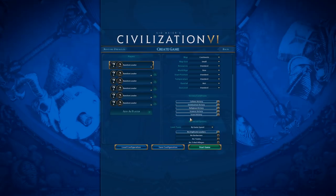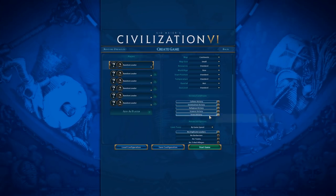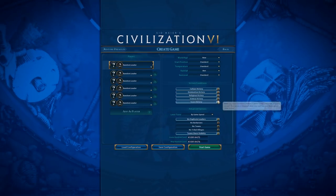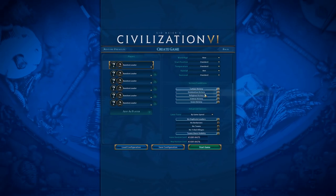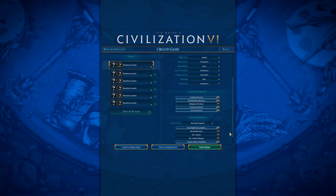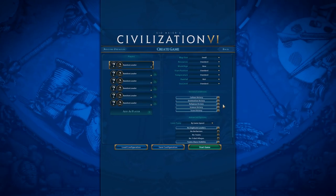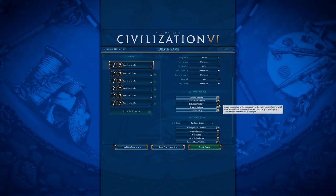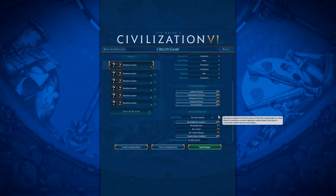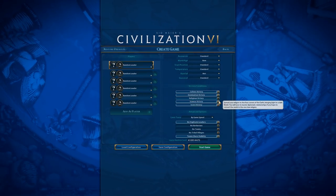We also have Victory Conditions down here. I generally leave all of these on, unless maybe you're trying to go for an achievement. One tip: if you're playing on a Duel-sized map, I would recommend turning off Religious Victory, because if you're not going for a religion, the AI can win a Religious Victory super easily on a small map.